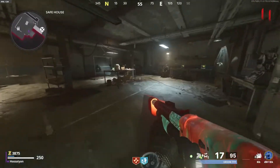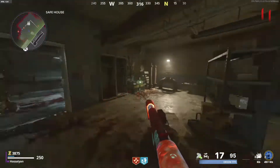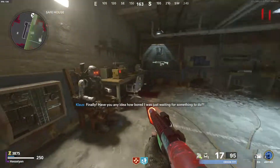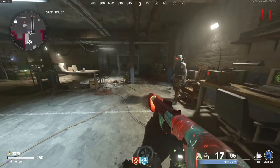Now go down to the safehouse area. There's a little area where you interact with this workbench, and there you go — Klaus is now built. He is ready to rock and roll. He's going to run around and protect you. After a while he's going to recharge his battery, and it costs another 2,000 to activate him, but he's very, very useful.